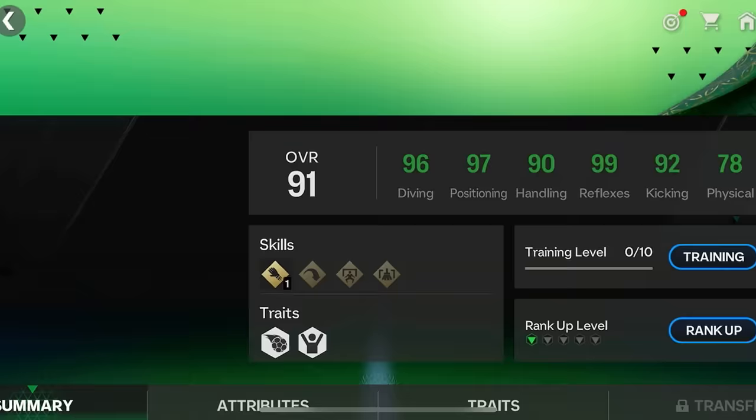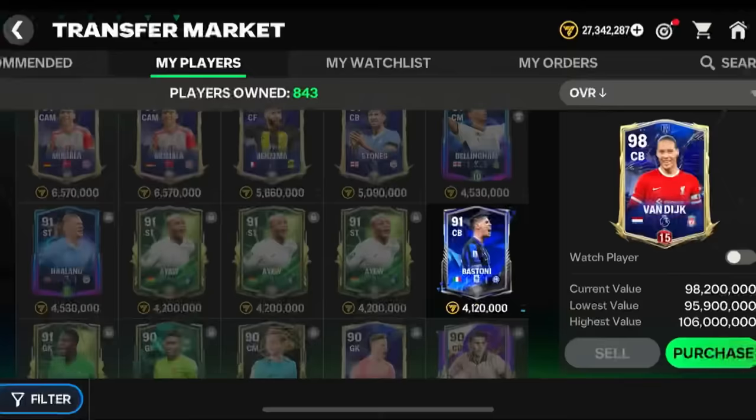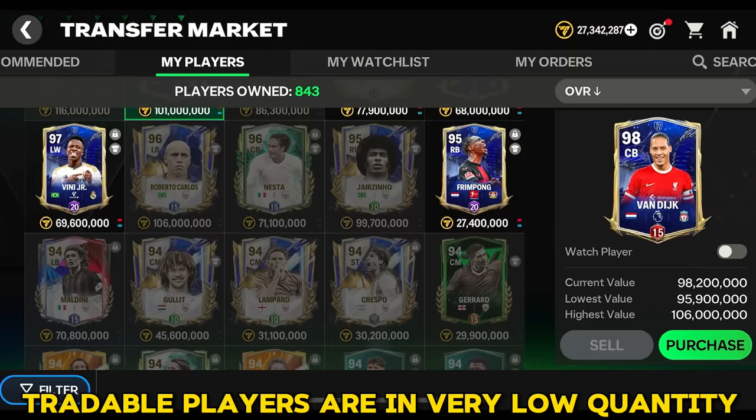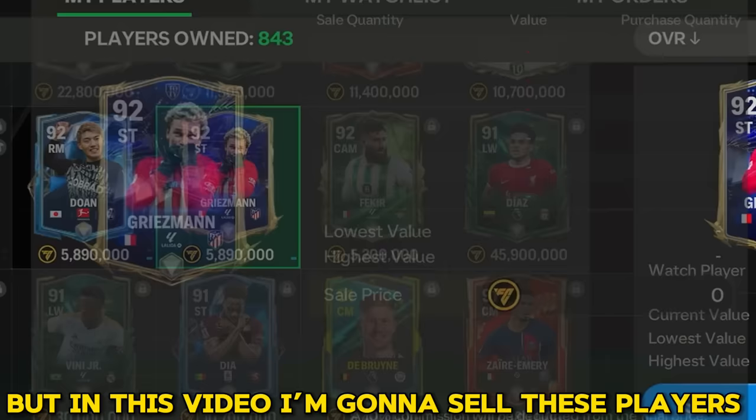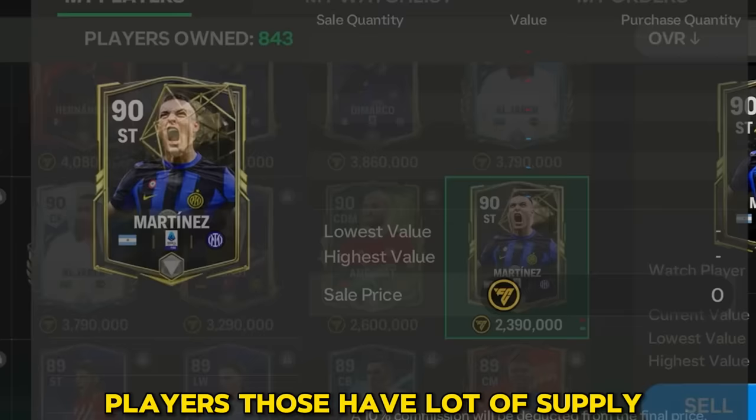Here are his stats but they are very low compared to my Cobalt. I'm searching for ways to make coins. Tradable players are in very low quantity while tradable players have lots of supply, so it's almost impossible to sell these players. But in this video I'm gonna show you how to sell them.